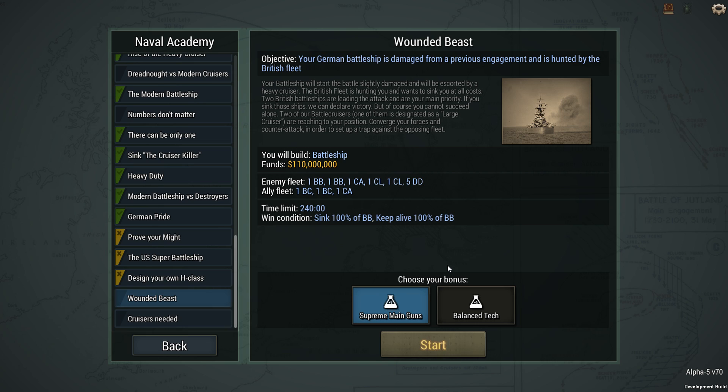I'm going to be trying the Wounded Beast mission. The objective is that your German battleship is damaged and is hunted by the British fleet. I need to sink a couple of battleships. Your battleship will start the battle slightly damaged and will be escorted by a heavy cruiser. The British fleet is hunting you and wants to sink you at all costs. Two British battleships are leading the attack and are your main priority. If you sink those ships, we can declare victory.